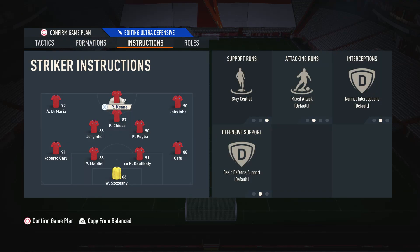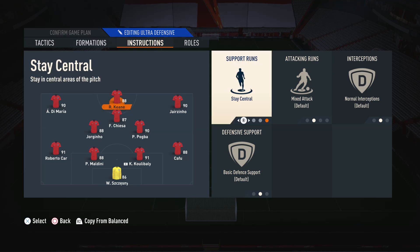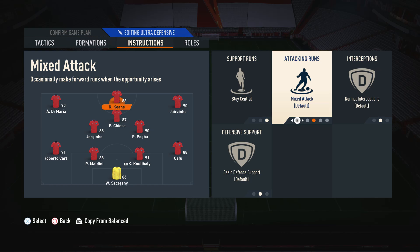For the player instructions — on the striker, we have very basic instructions. The only thing we change is stay central. The reason is we need him in those central areas; we've already got wide players, so we don't need him covering those spaces. We also don't want to put this player on getting behind because sometimes he'll feel a little bit disconnected from the rest of the team. By having him on mixed attack, the build-up play in this formation is a lot better than it would be if he was just constantly running in behind.